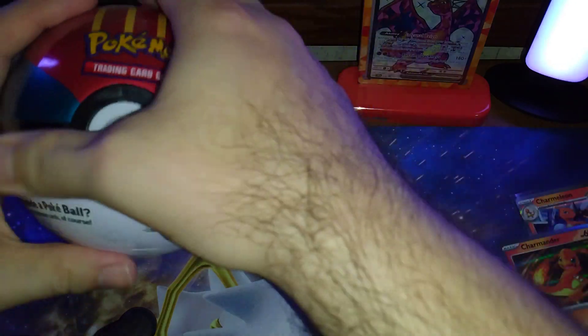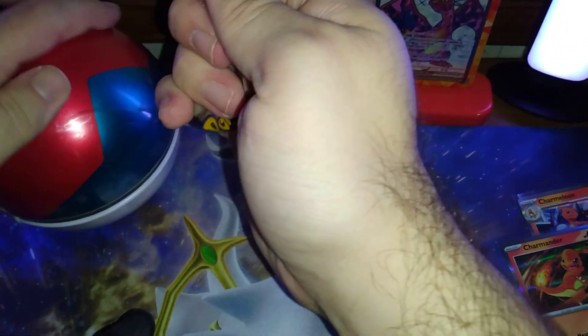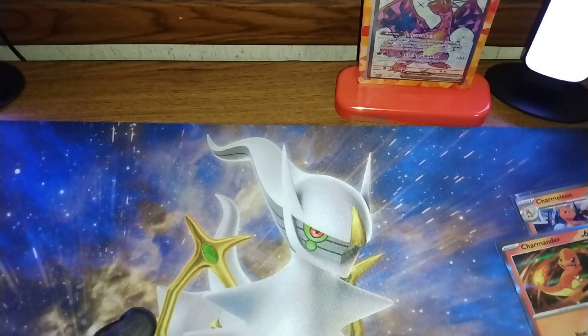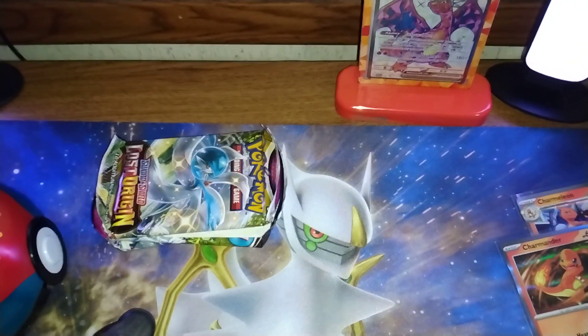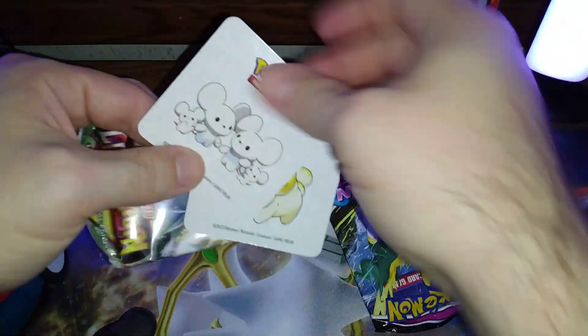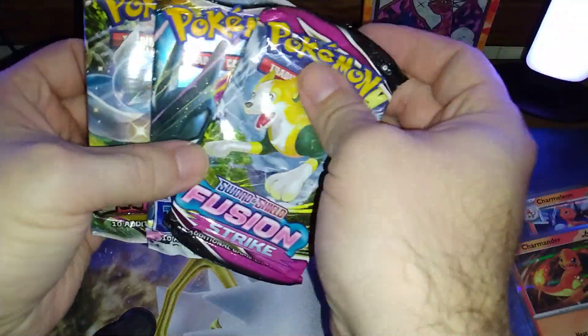Now let's do the Pokeball packs. We get two stickers, and the packs inside are Lost Origin, Silver Tempest, and Fusion Strike.